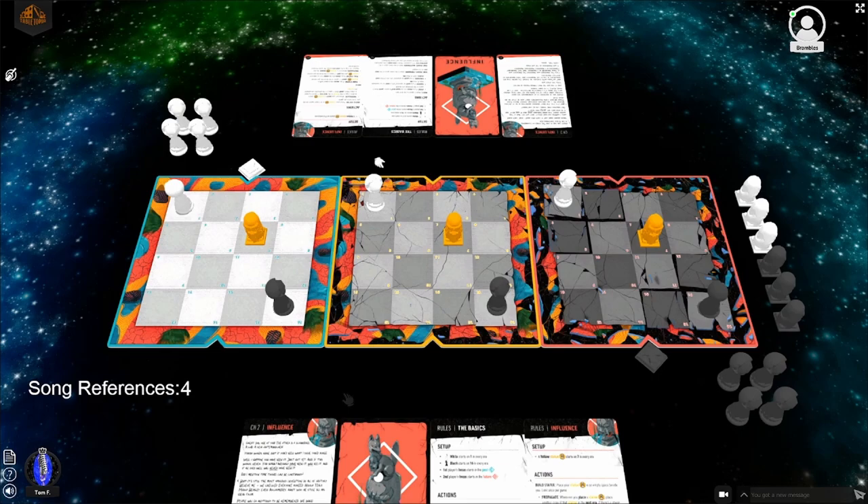Second game begins. Tom says now Lucas is going to second-guess everything. Lucas might do that anyway. Tom starts heavy - just for fun - then pushes. He almost moves an orange statue but realizes it's Lucas's player token, not a statue. He then goes to the future again.